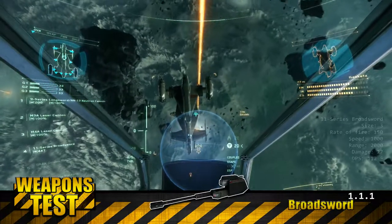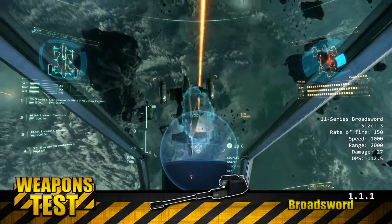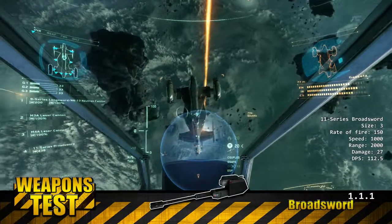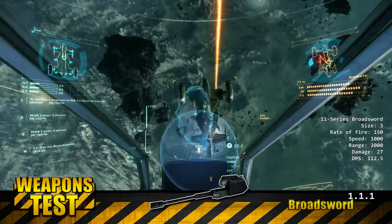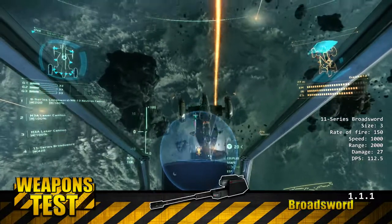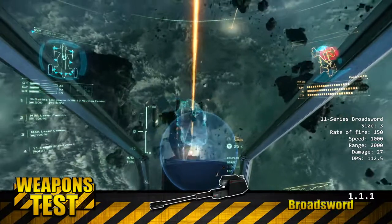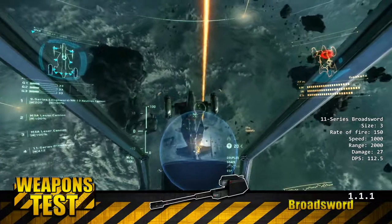Now how about the Broadsword? Can a size 3 do a lot better? I hope so, but take a look at the deeps — 112.5. That's exactly the same as the size 2 Tarantula. This thing is unbelievably weak for a size 3 weapon. Almost all the other size 3 weapons double in damage.